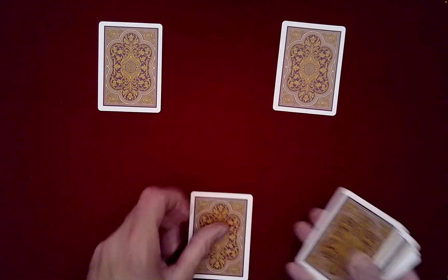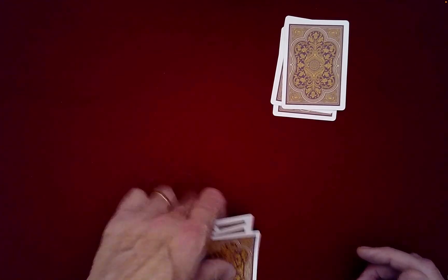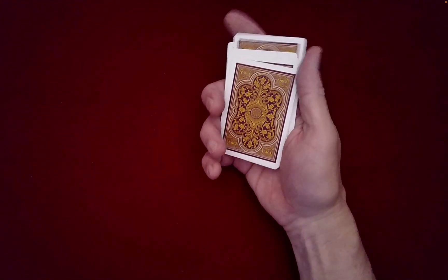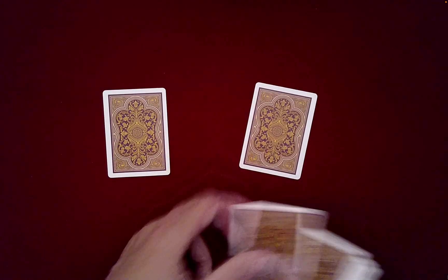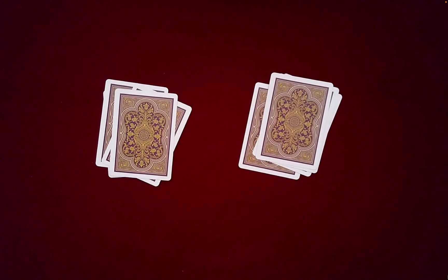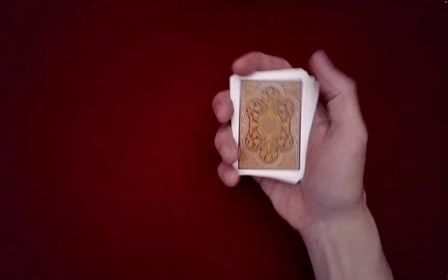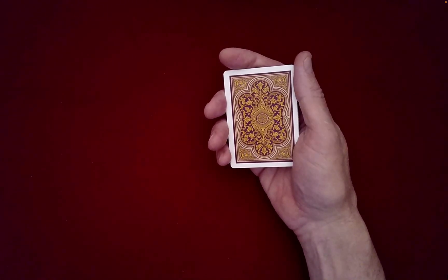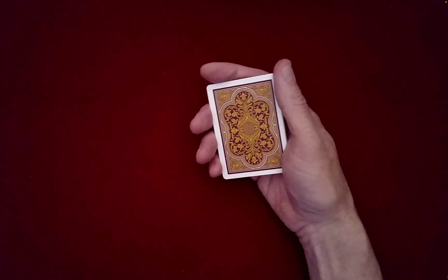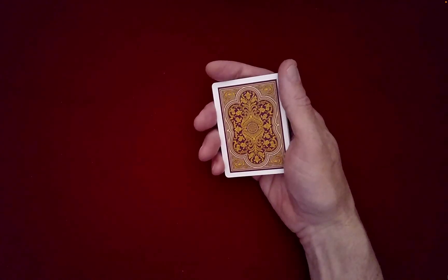Now to mix the cards beyond the knowledge of anyone here, I'm going to actually deal them out into three piles and then just stack them in the opposite order, which will help randomize the cards a little bit faster. If you were here, I would have you tell me how to stack these piles. You can ask the spectator how many times they would like you to deal out into two piles with random stacking decided by them.